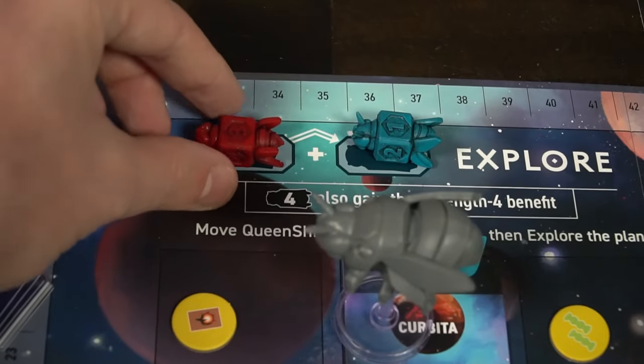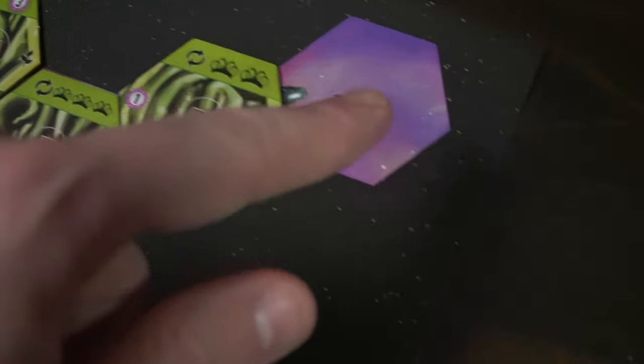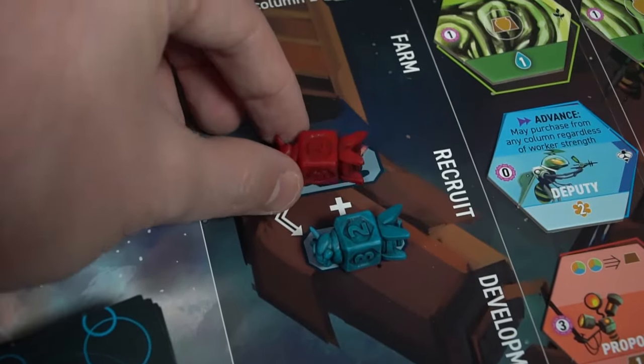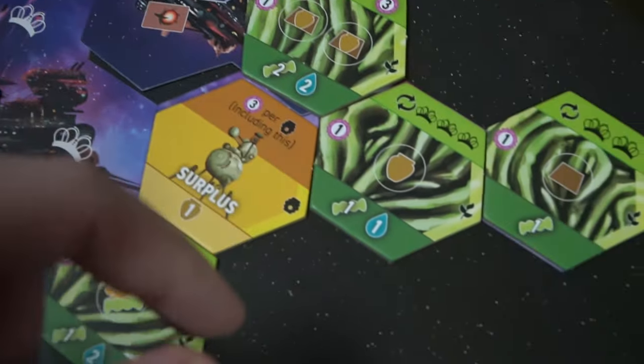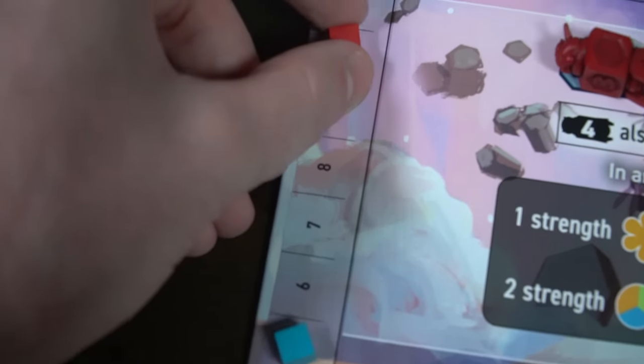Those are all the main and bonus actions of the game. Now the returning action: whenever you want, as long as you have at least one worker out on the board or in your landing area, you can return your workers. Whenever you return a worker that isn't a four, you increase its value by one — a one goes to a two, a two goes to a three. You check your player mat for any recyclable effects on the green cards, gain one benefit for each worker brought back, and then have your workers at their next highest power, ready to go.